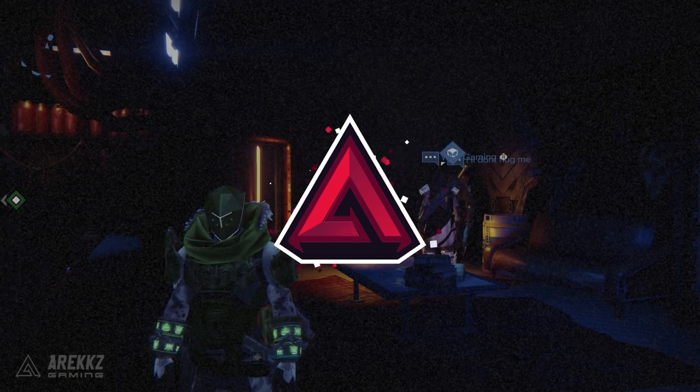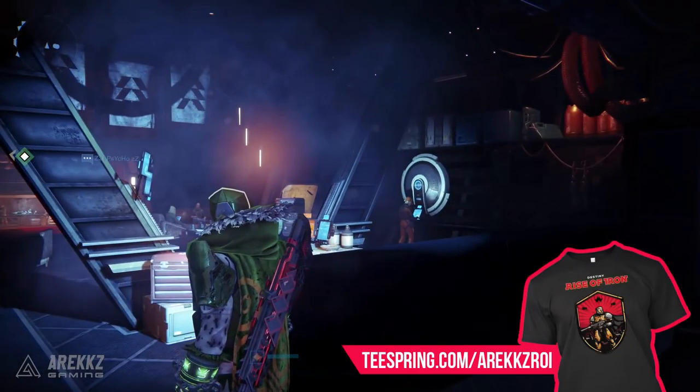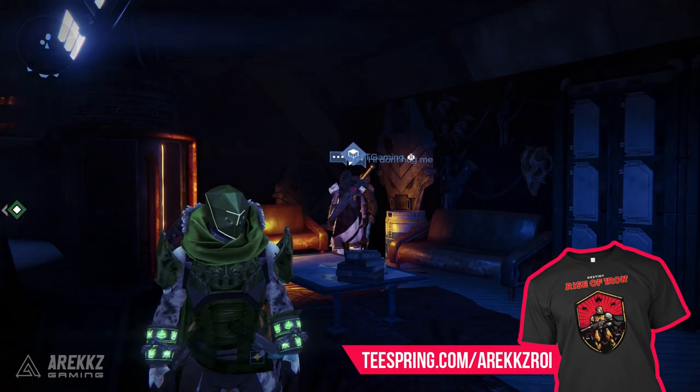What's going on guys, Arix here and welcome back to another Destiny video. It's Friday, it's Xur day, which means I'm back to tell you where you can find Xur — today he is at the bottom of the tower in the music room, the bar near the shipyard. That's where you find him, and I'm also here to tell you what he has for sale and whether any of those items are worth purchasing.